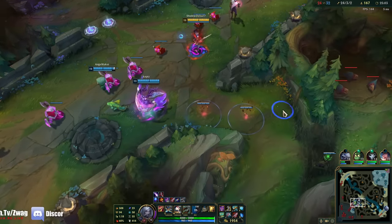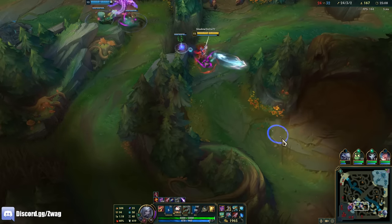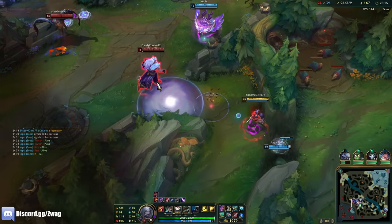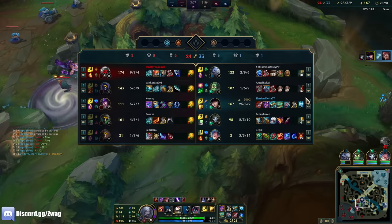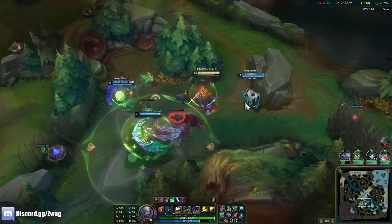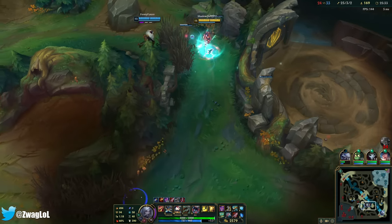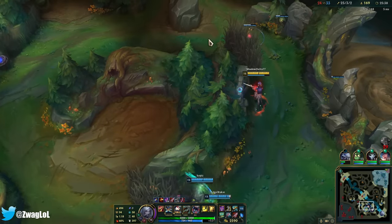Can we just kind of ARAM? That guy died so fast — that's our tankiest member too. Maybe I can use the Blue Trinket to find him, but it's going to be too hard to find him; it doesn't give enough area.